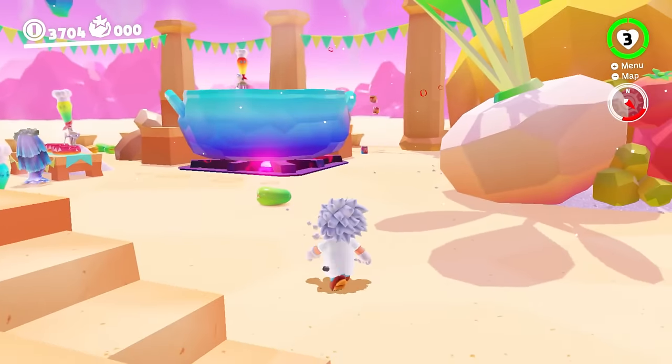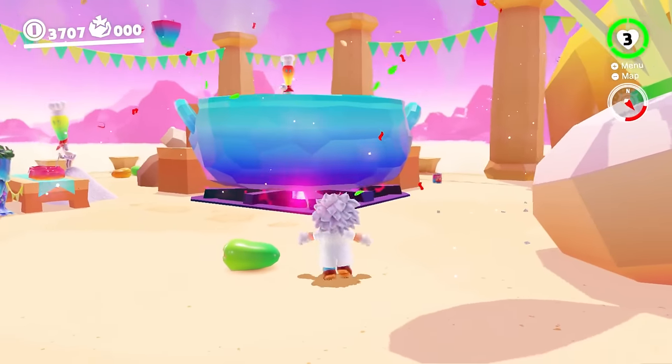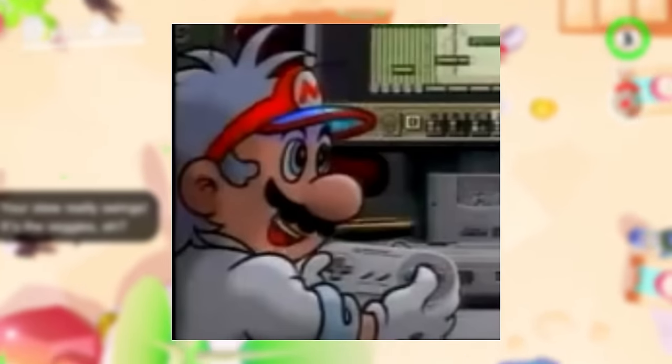The scientist Mario outfit is another one that gives him hair, however I do like this one better than the caveman outfit. I like how this one looks quite a bit, and it's based on an old commercial for the Super Game Boy, which is a really neat reference, giving it 39.